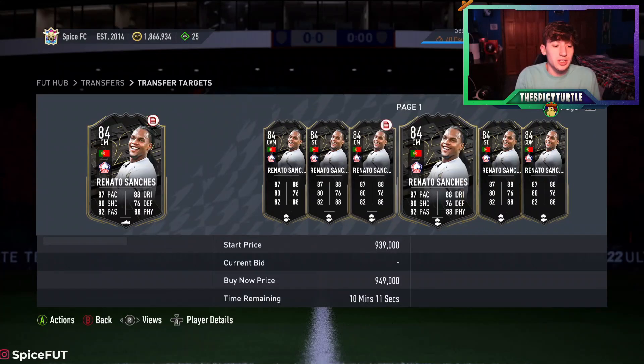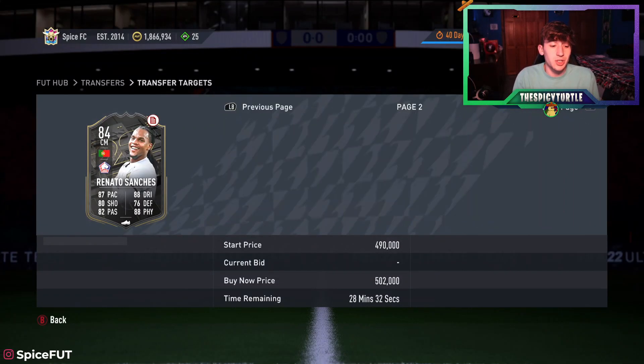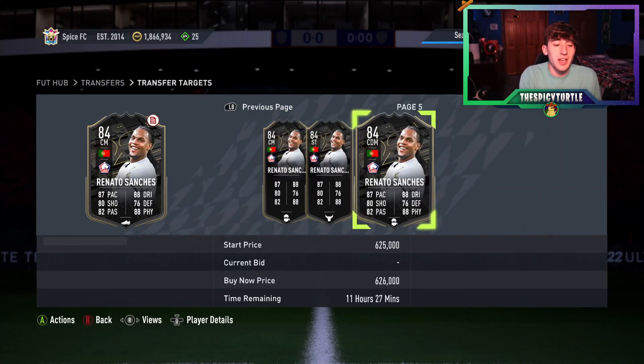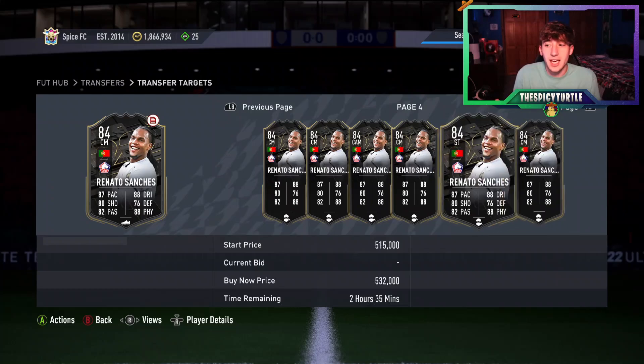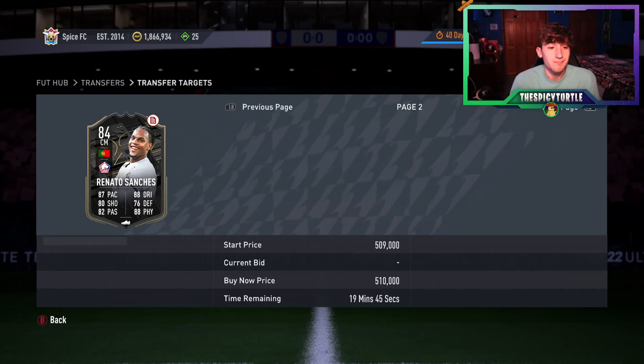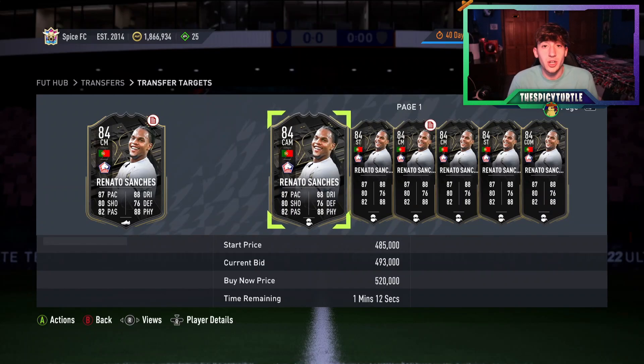But maybe another card does on another day. Renato Sanchez, for example, is a card who doesn't fluctuate much — he really just sits at 500K all the time. Maybe he drops to 470, but that's not enough profit after tax to even want to do that deal. So there are cards that just don't work with this; they simply don't fluctuate enough.